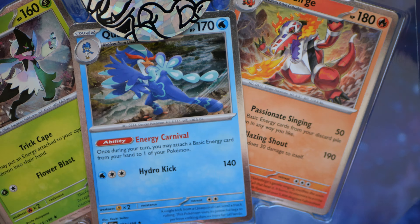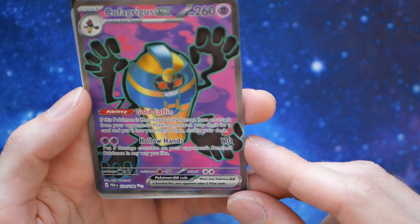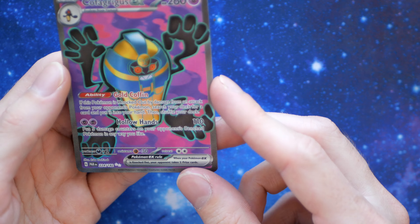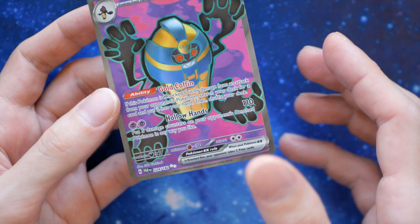Bro, what the heck is that? I'm so mad right now. Cofagrigus EX! What is that? Evolves from Runerigus - gold coffin - who wants this Pokemon? It's a full art and it's like a Cofagrigus. Yeah, that was pretty cool I guess. Anyway, what do we open next?